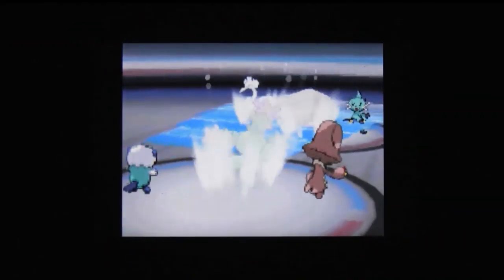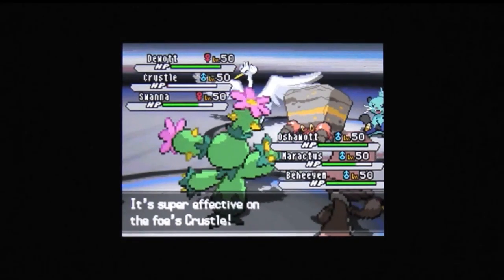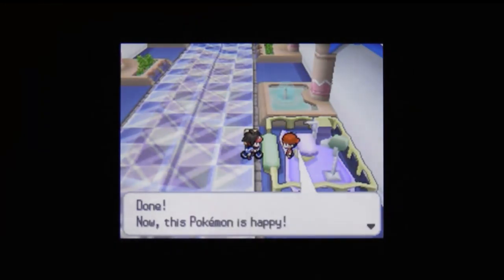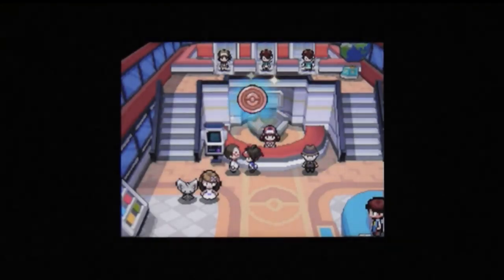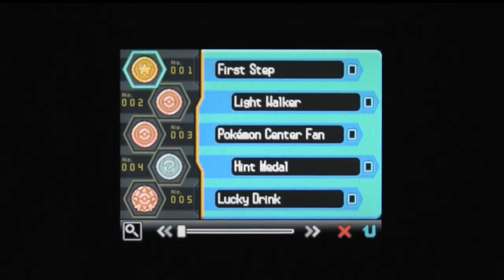Jamming an exhaustive list of everything else that's changed or improved into the remainder of this review would be a right pain in the bum, as you may have come to this conclusion already — there's a heck of a lot of new stuff. You get to build your own mall occupied by folks you've met online, there are a number of new towns and routes, as well as a dude loitering about the Pokémon Centers just to hand you achievement medals. Honestly, there's an achievement for scamming a free lemonade out of a vending machine.